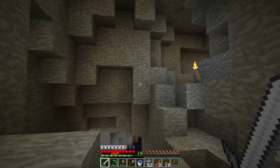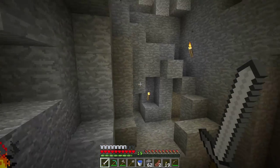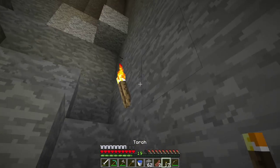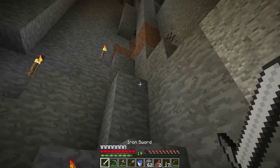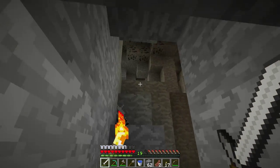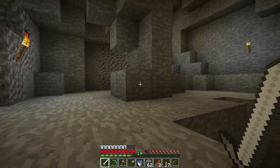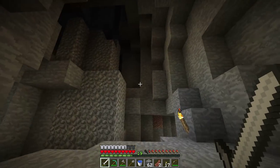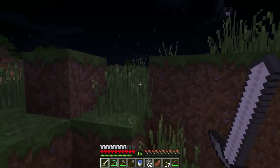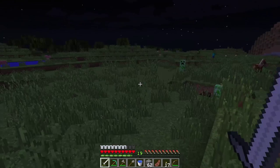This mining trip was a success! Let's make our way back to the surface. Luckily, I have been marking my way through the cave with torches, so this should be a breeze. If you get lost in your cave while exploring, don't worry — there's an easy way to get out. Simply make a staircase and keep making your way up to the surface. After a few minutes you should break out. Once you've made it out, try to get your bearings and make your way back to the hobbit hole.